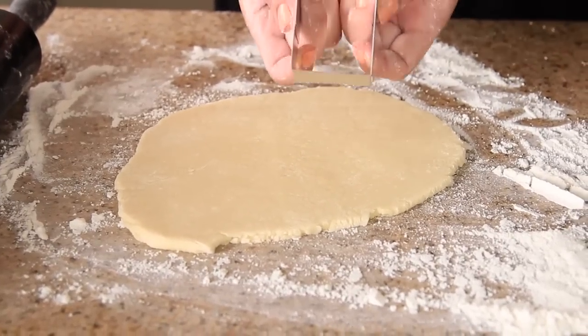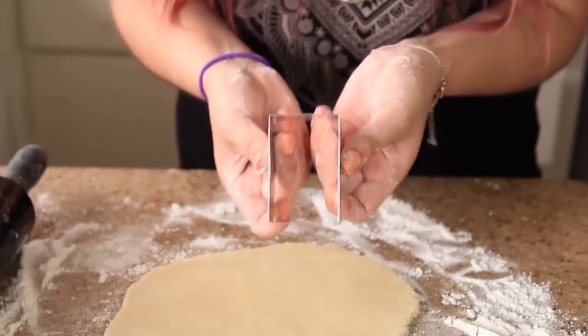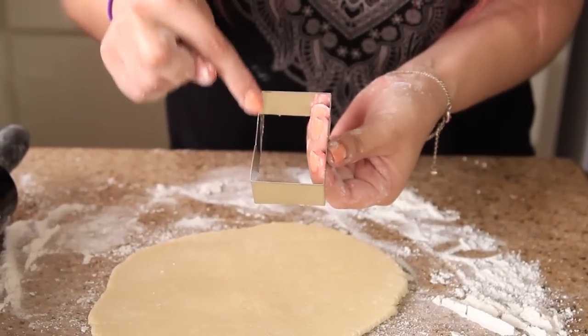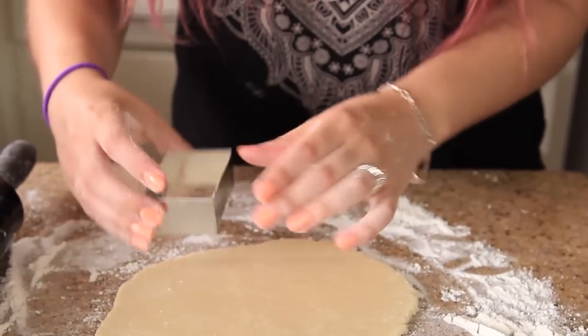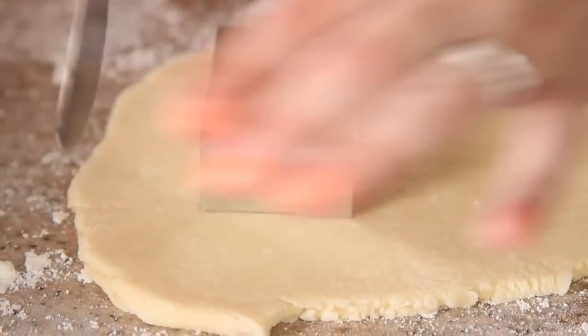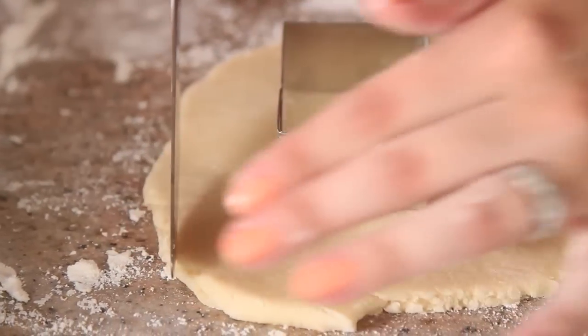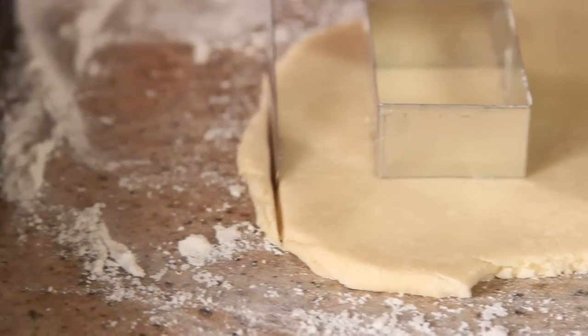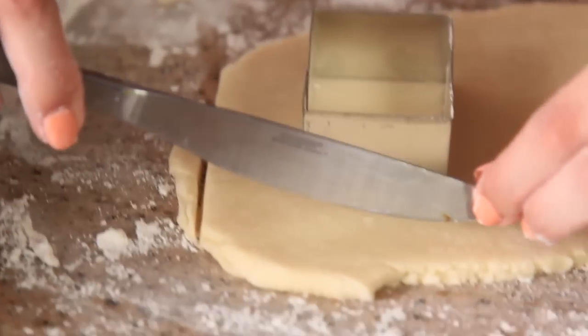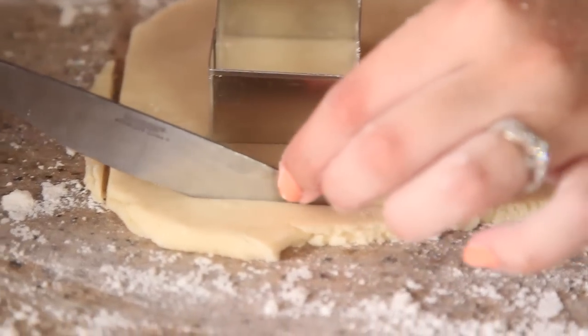If you have a larger rectangle cookie cutter than I do, I would recommend using one, but I don't have one — this is the only size rectangle I have. So this is going to cut out the inside, and I'm just going to place it down here as a guideline and cut out a rectangle around the cookie cutter with a knife. And this is going to be our Nether Portal.